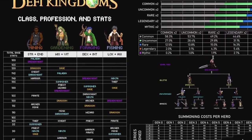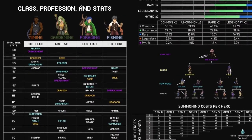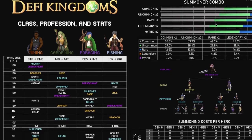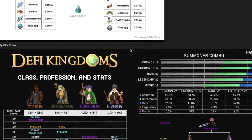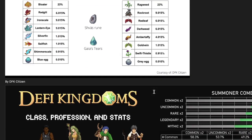Shoutout to DFK Citizen for the infographic — the homie Albus made an updated one with everything you need, which I'll throw in the community tab. It covers class profession and stats, summoner combo percentages, the hero tree, and summoning cost per hero. I had a 0.2% chance of summoning that mythic when I did it using two commons — I was shooting for a Dark Knight and ended up pulling a mythic, which is way less likely. Don't forget to like, subscribe, and tell a friend. My next video will show how I acquire heroes and what tools I use.